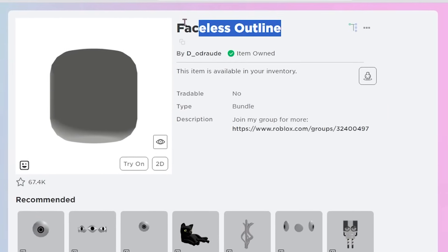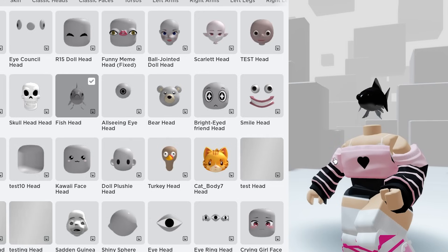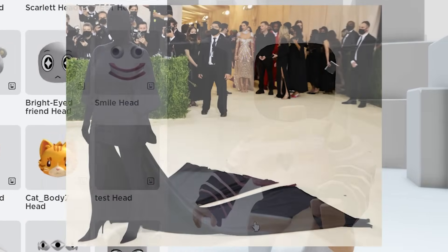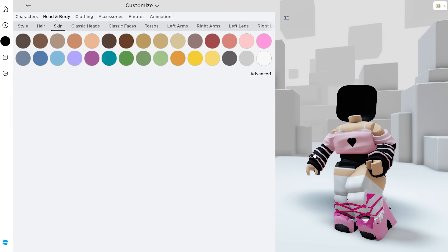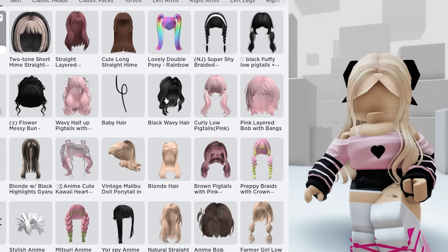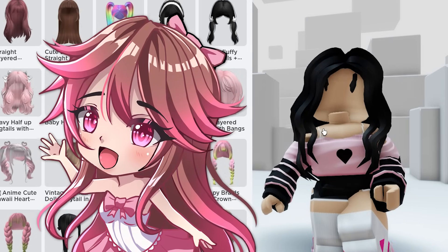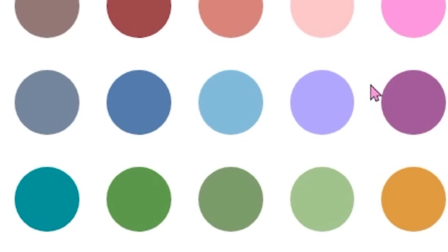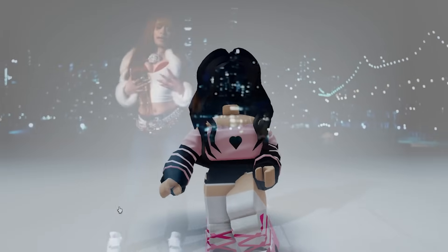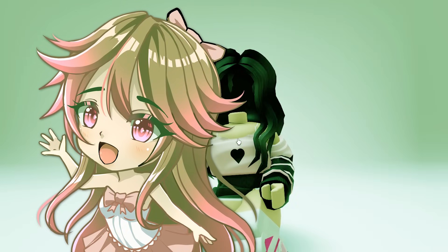Moving on to the next one: Faceless Outline. I'm sure all of you guys already know about this — it is so amazing, I see so many people wearing it all the time. You just purchase it, and it is only 2 Robux — like one cent in real life. As you can see, I'm looking a little bit like Kim Kardashian right now. You can actually change the color of the faceless outline completely. Let's put on this black hair, and then go ahead and change the color of the outline to black. Now we literally have headless for 2 Robux — my head is completely gone. This also works with every other hair color, so this is probably the best way to get essentially free headless.